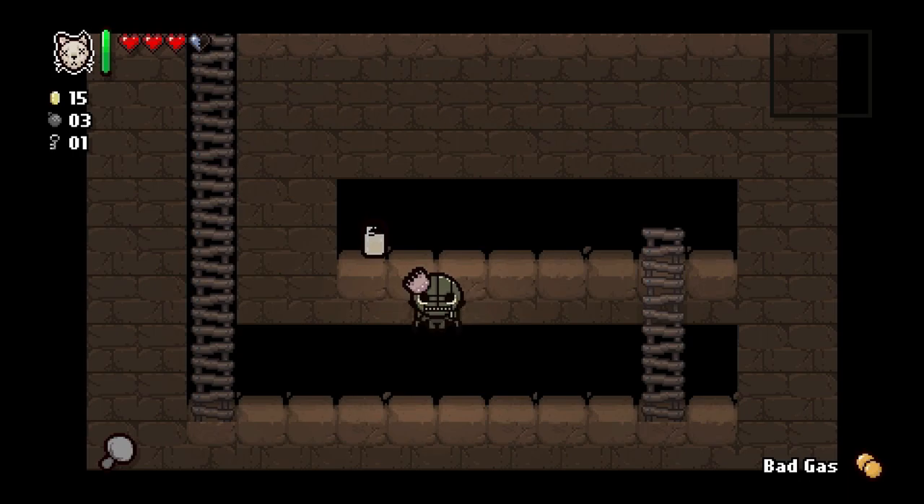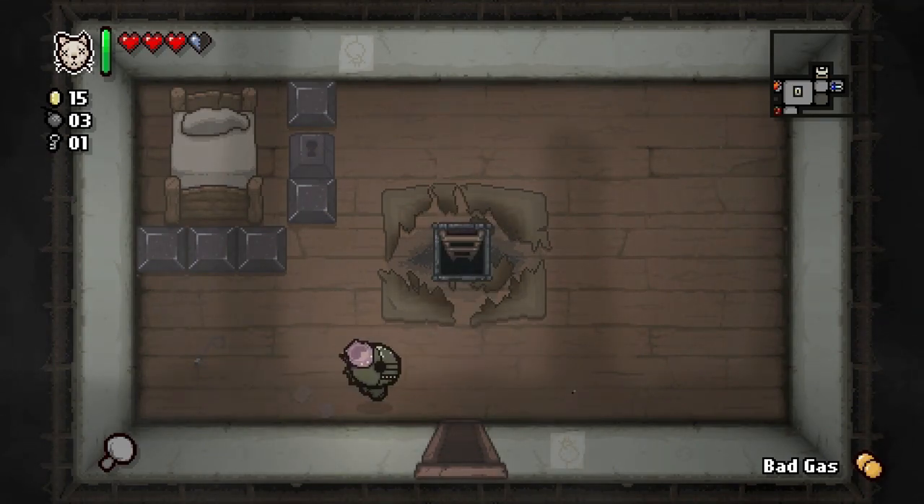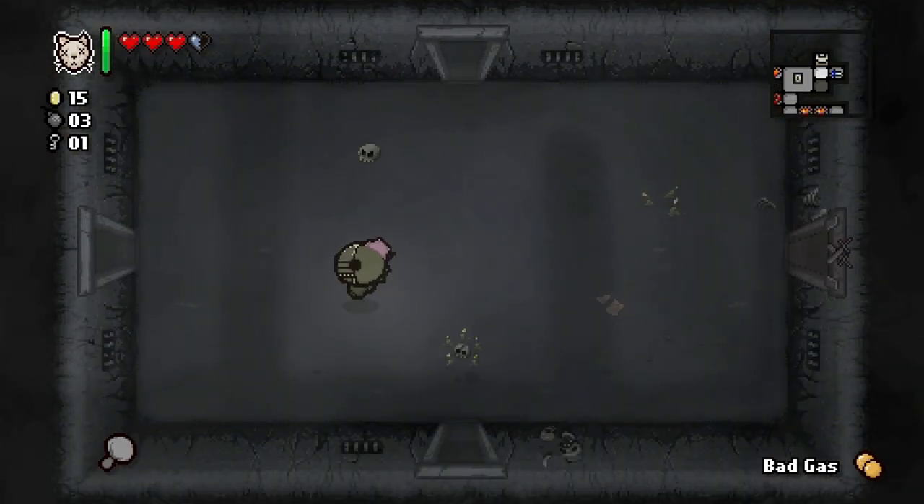Soy Milk — do we want Soy Milk? That could be a run ender. If we take that it could really ruin us — it'll set our damage all the way to zero but we can shoot stupidly fast. I don't think we're going to take it. Let's just leave it — maybe a bad choice, maybe a good choice. I like how fast it makes your tears go but the boss is up here.